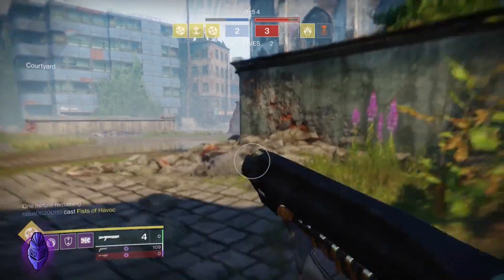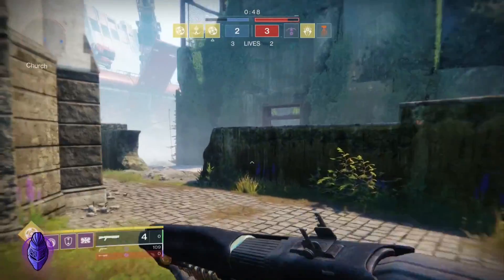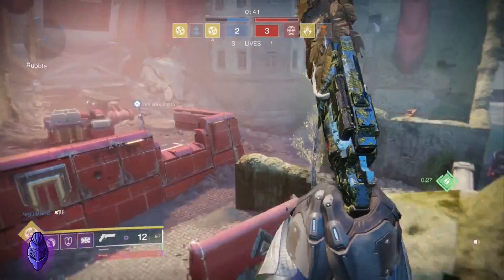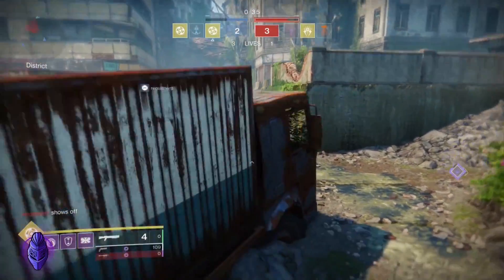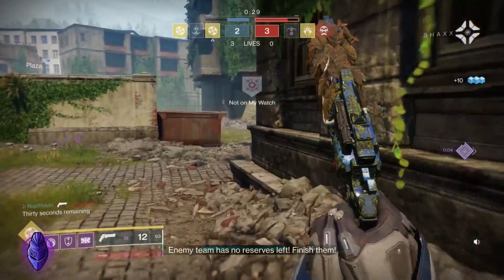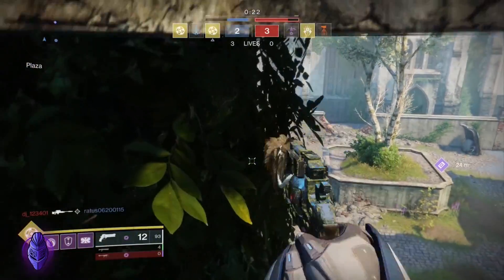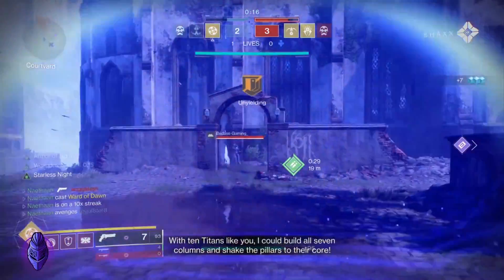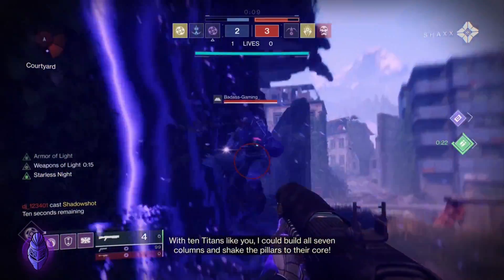Go on, mate. Another guy in the church but I want to help this guy because I feel like he's going to use his super and dies — he's in trouble. Staying together, nice and close. Enemy team has no reserves left. Finish them. 30 seconds. Slay your enemy and they stay dead. Clutch! With ten titans like you, I can build all seven columns and shake the pillars to their core.